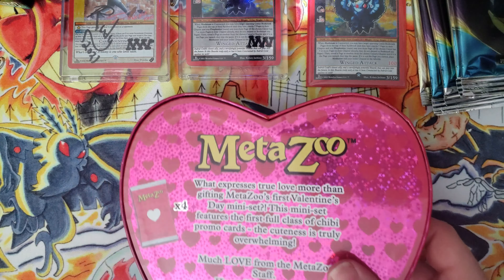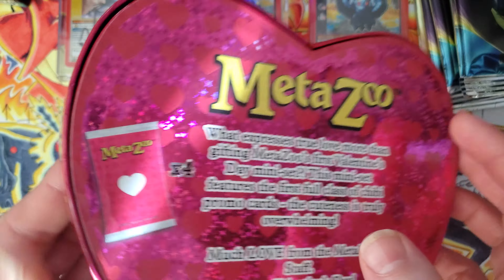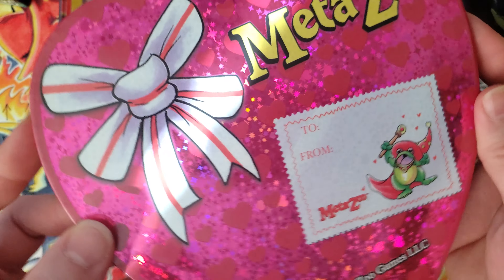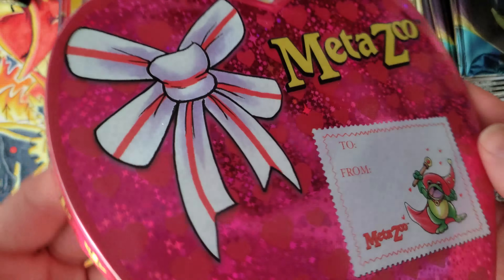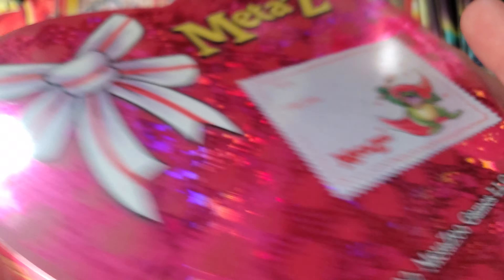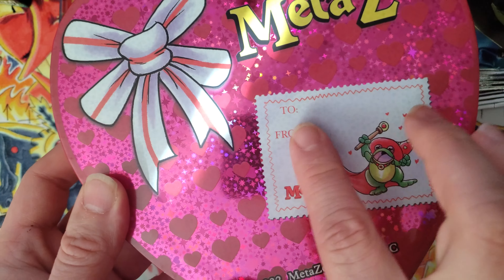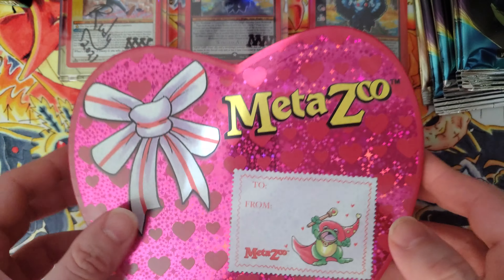So I guess there are 12 different possible promos that you can pull from these, and each box does have four. I love the display of this — this is great. Got your Cryptid Nation logo on the sides. If you are gifting with someone, you do have the to and from with little chibi frogman.